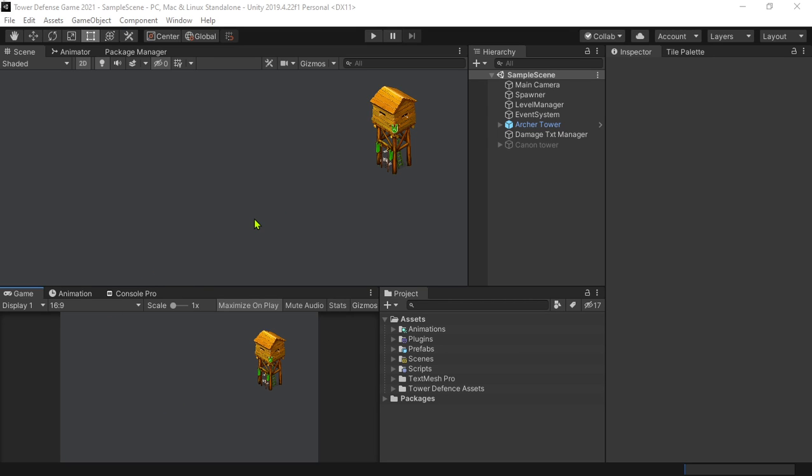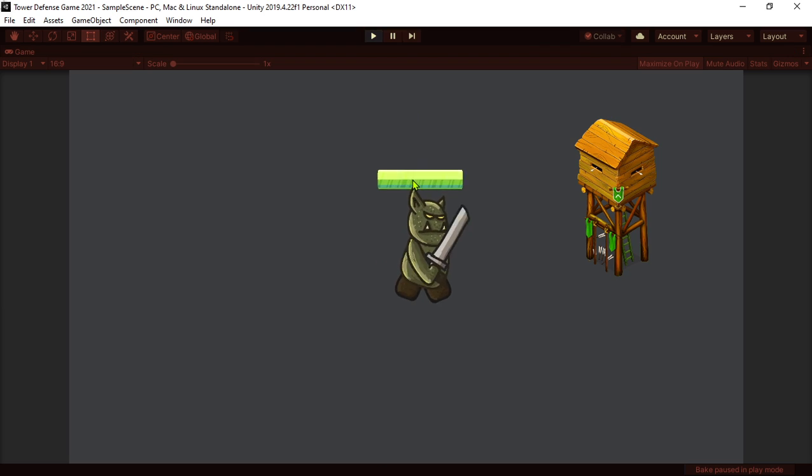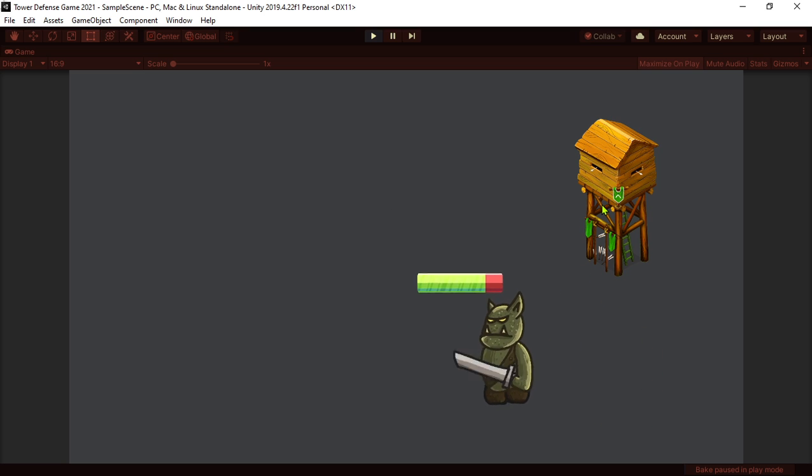Hi guys, it's Johnny from Kalpunic Games. Today I have a very short update about my tower defense game. The enemy has a health bar, takes damage, and shows how much damage it took when it enters the range of the tower.